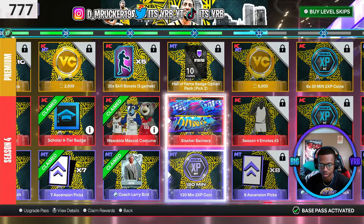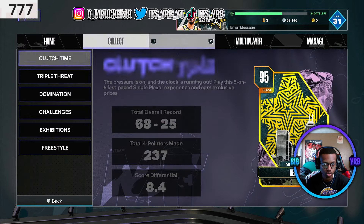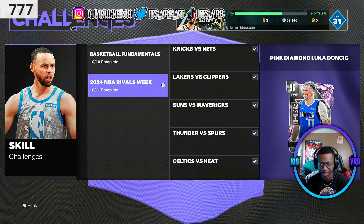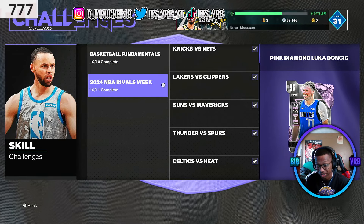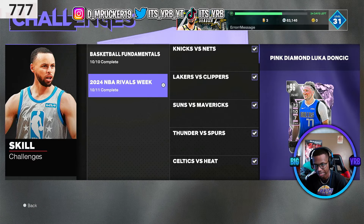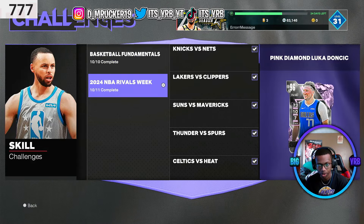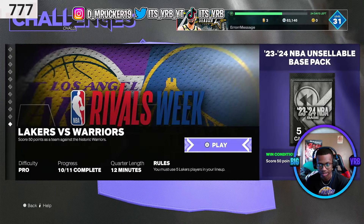Let me pick up these coins for the season and go over challenges real quick. There's a player I want — it's a pink diamond Luka. You know Luka dropped 73 points recently, so I'm gonna pick this Luka card up, get a free pink diamond. It's not like the other one I wanted but I think this may be worth it. I'll check it out in a few.